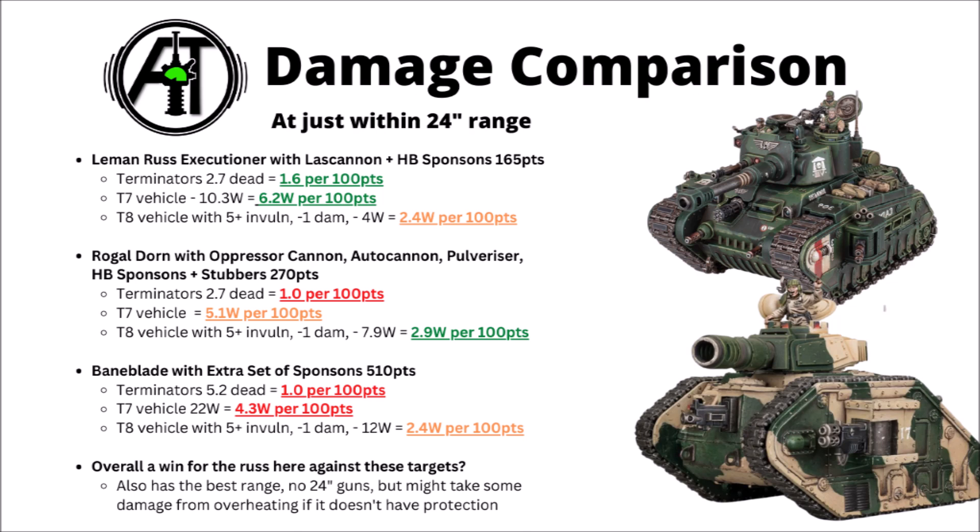2.9 wounds per 100 points for the Rogal Dorn, mainly due to the oppressor cannon not caring quite so much about the minus 1 damage, but the other two really aren't too far behind with 2.4 each. Overall I'd say it's a bit of a win for the Ross against these particular targets. It is also further helped by the fact that it's got the best range — the Leman Russ's three guns are all 36 inches, where the Rogal Dorn and the Baneblade both have a hull-mounted gun that's 24 inches. There are some trade-offs for the Executioner though: unless you've got the Tank Order for reroll ones to hit, you're likely taking a mortal wound each time you shoot, though if you are building around Executioners, having those Tank Orders does seem pretty reasonable. If we'd switched up the variants, a Demolisher tank would have done a bit worse against the Terminators but would have had the Ross winning against the Toughness 8 vehicle, and it would have been very similar for the Vanquisher Cannon. Otherwise it's kind of similar if we'd used a Shadow Sword for the Baneblade version — just in terms of raw numbers on average you do better against the Toughness 8 and Toughness 7 vehicle by a fair way, though it is super swingy, often doing 12 wounds or nothing, and really wouldn't get on with enemies spiking well on invulnerable saves.